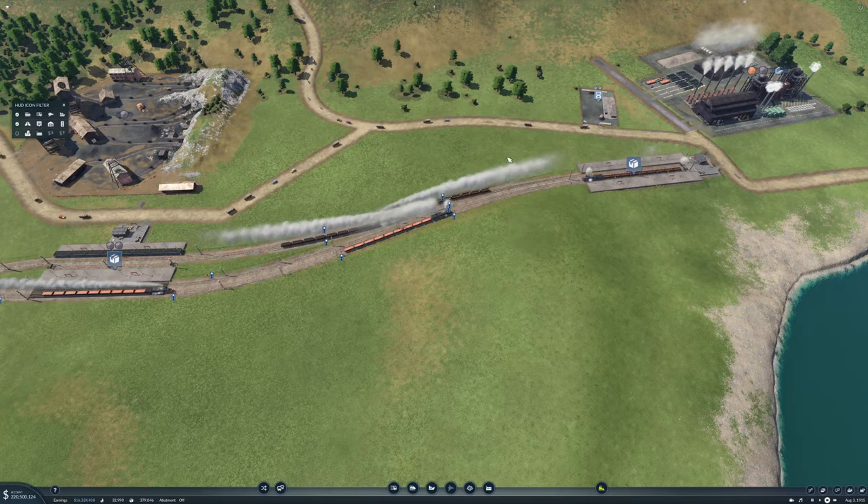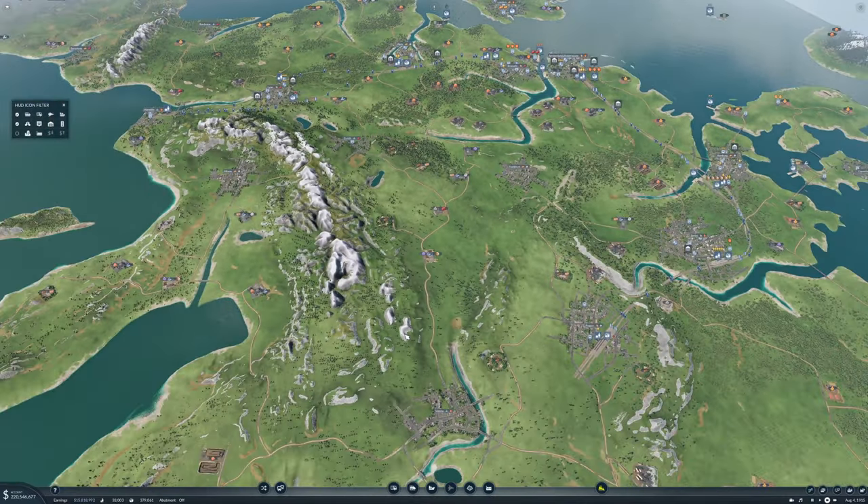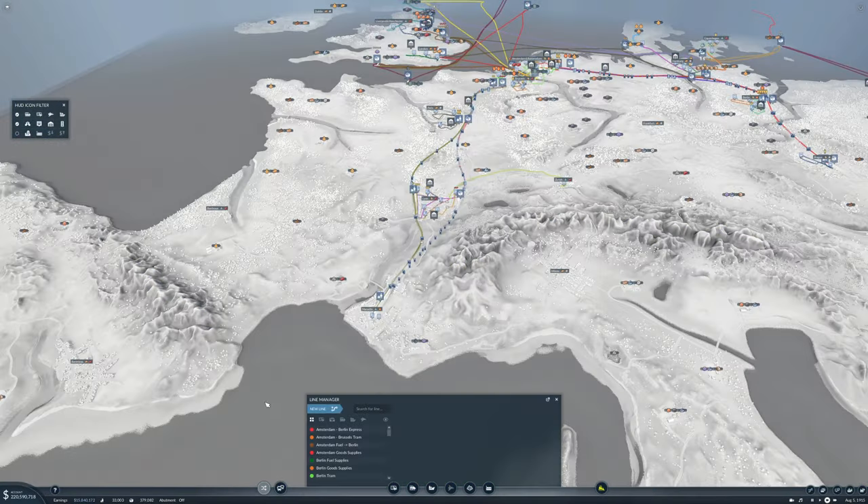The Brussels Lyon Express actually needs to be renamed — so trains: the Brussels Lyon Express is now the Brussels Marseille Express.